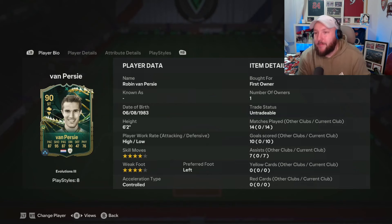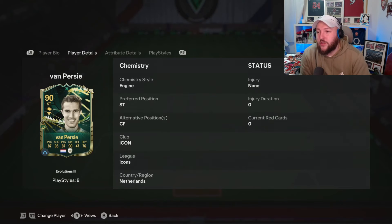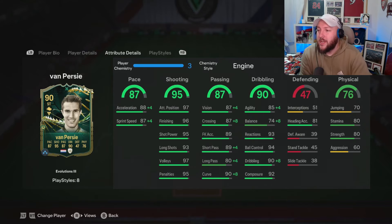We are looking at the Icon Evolutions Van Persie. Four star, four star, high-low, six foot two. You can see he'll play striker or centre forward. Now he's got a massive boost in shooting — everything overall we'll talk about. But 96 finishing, 95 shot power, 92 composure.